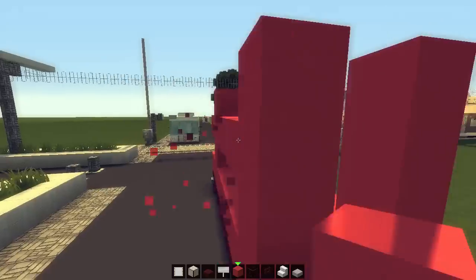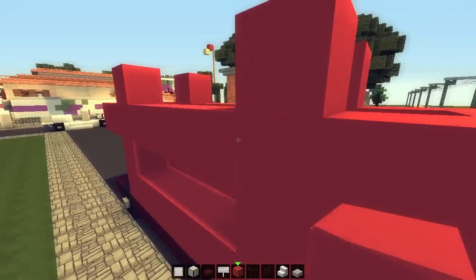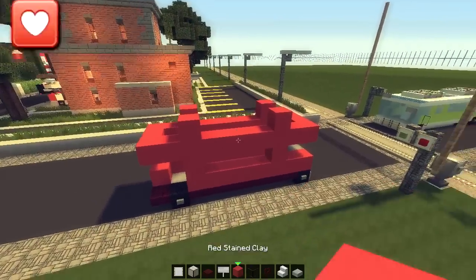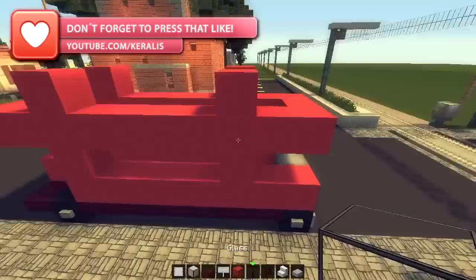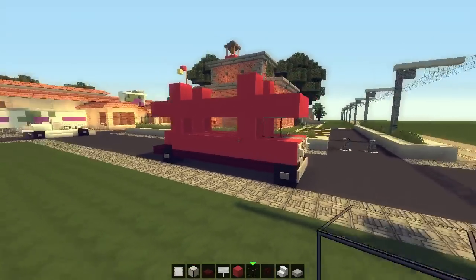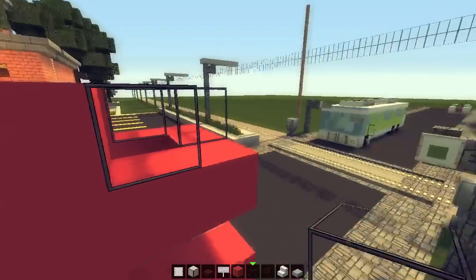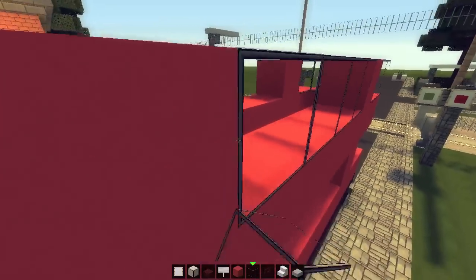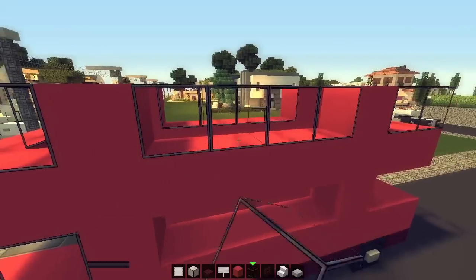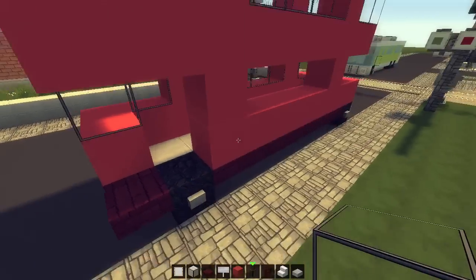Next step is just to surround it with more red stained clay all around, looking like this. From the side we get this little shape. On the front I'm going to add two windows — that's going to be the driver's seat. Above here I'm just going to surround it with normal glass. It just might look really derp with window paintings, so I'm going to use full blocks of glass. The same goes all around the back and on this side.